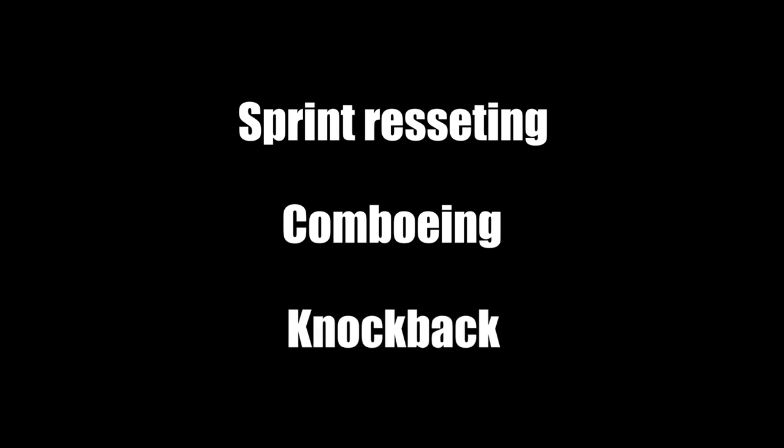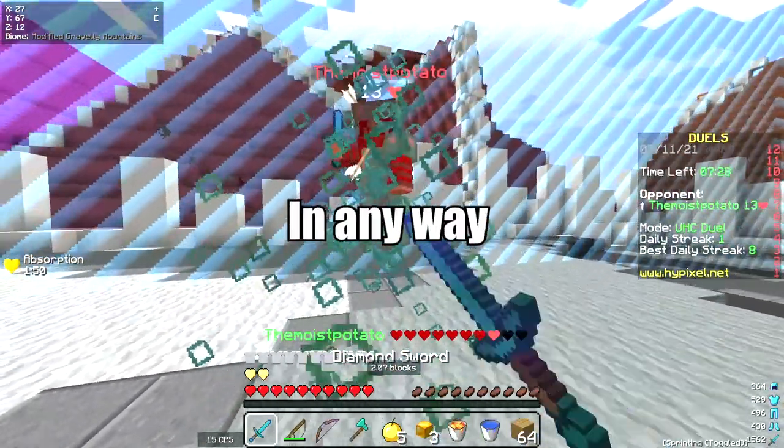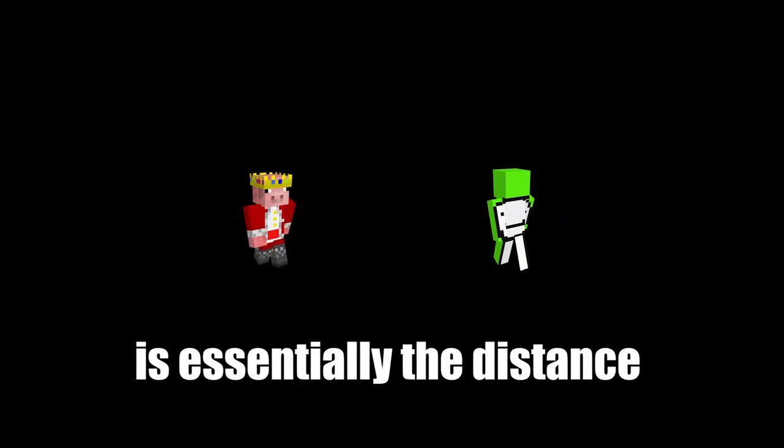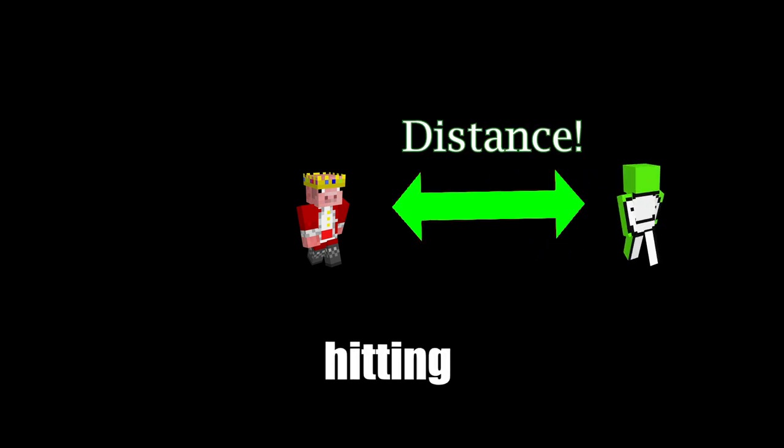So really quickly, before the video starts, I'm just gonna explain what sprint resetting, comboing, and knockback is. Sprint resetting is when you are stopping your sprint in any way in order to maintain a constant amount of knockback. And knockback is essentially the distance your opponent travels upon you hitting them.